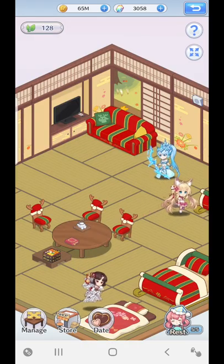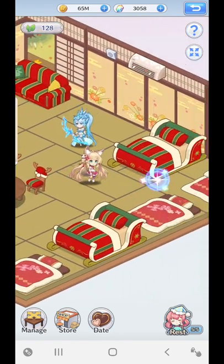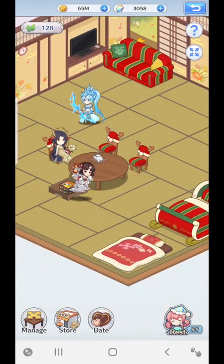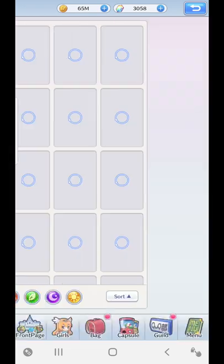This is where you basically see your girls in their more relaxed state — not fighting or anything like that, just chilling out in the dorm. This replaced the icon which was called Date, but Date is actually now in the bottom part of the screen, as you can see right here.